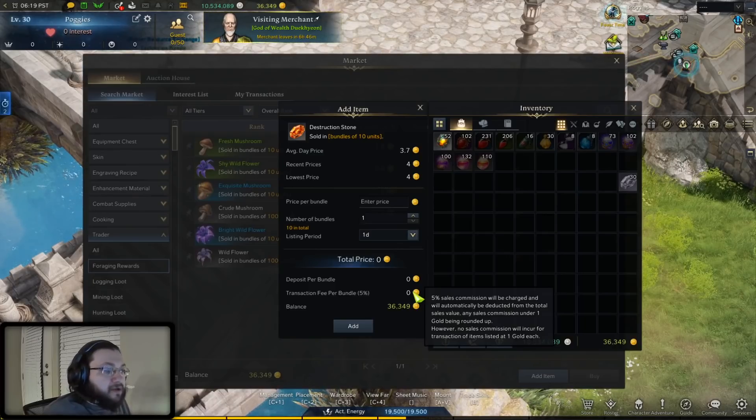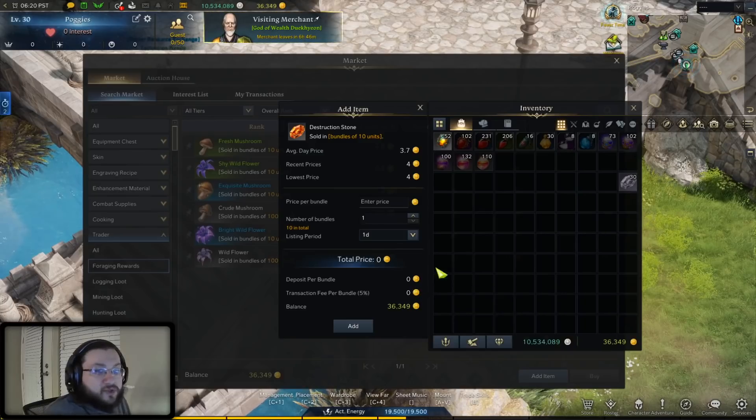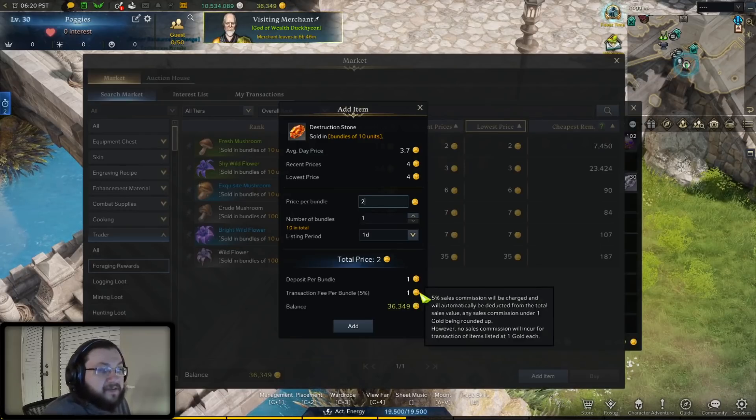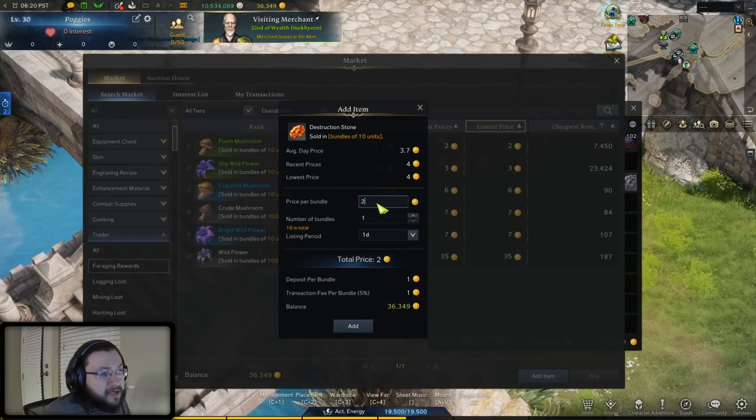No sales commission will incur for transactions listed at one gold each. But that same fee is still going to incur when you sell stuff for two gold. So if you put something up for two gold, you'll see the deposit per bundle and the transaction fee per bundle — you are paying a 50% fee in that transaction. Even at three gold it still rounds up to one gold, and this applies all the way up until basically 20 or 21 gold, when the transaction fee becomes two gold.